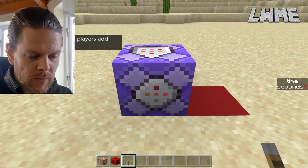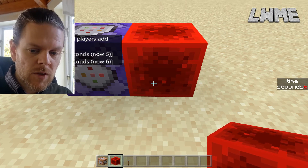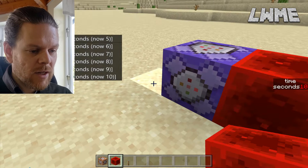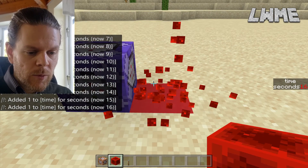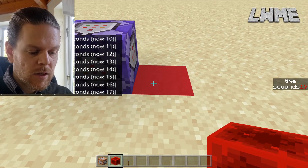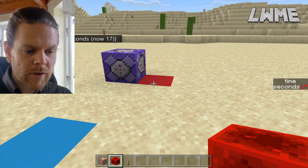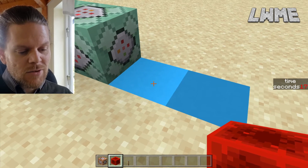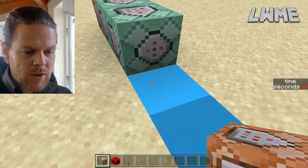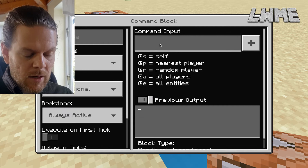That should do the job. Let's test it — put a redstone block next to it and watch the time go up by one second. There are a few problems though: on the left side of the screen all our command outputs are showing, which we don't want. Also we had to place the redstone block ourselves. What we really want is to push a lever and have the redstone block appear automatically, and get rid of all those command block outputs. So let's add a chain block that is always active to our first row of command blocks.